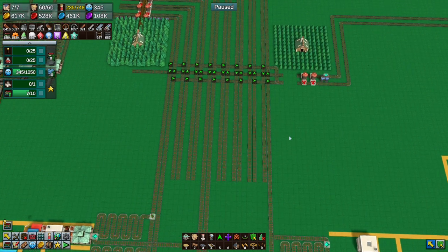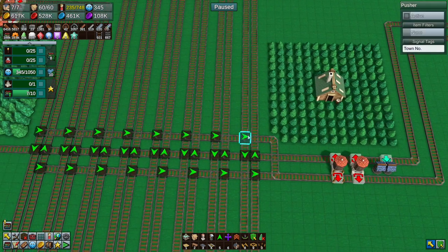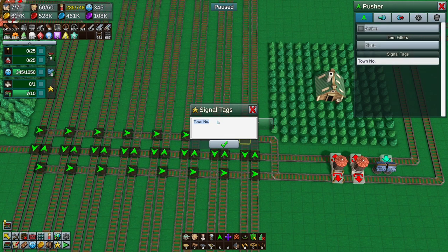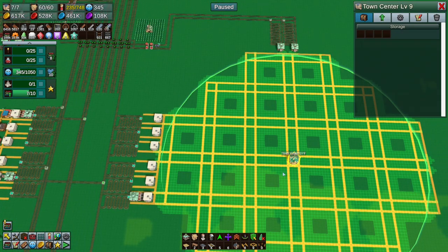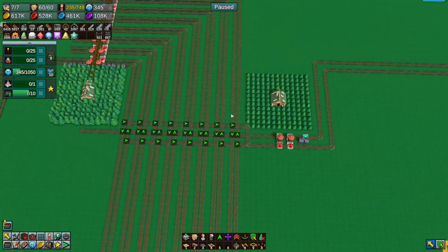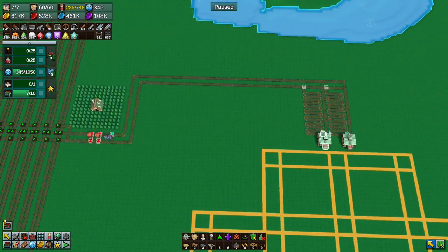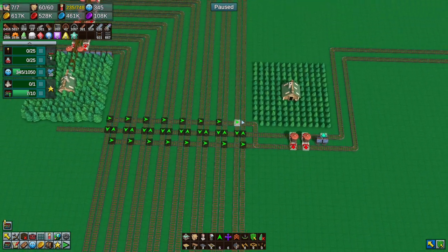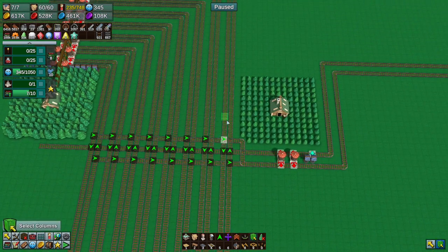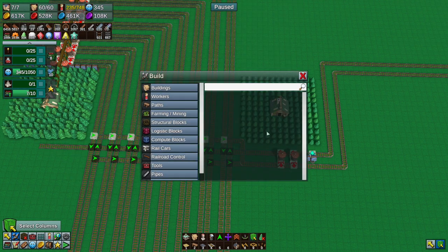Unintentionally the correct length — there you go. You will connect to there. This is town — I should just call them industry and food so I know what they are, but we've just numbered them, so we'll stick with that. Town five drop-off. These drop-offs enabled — copy that, do that, paste, do that and paste.